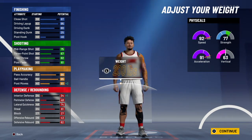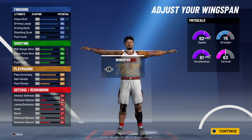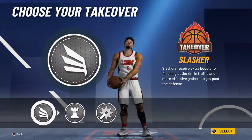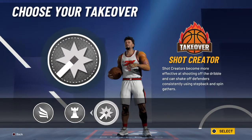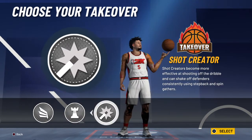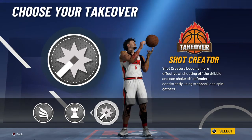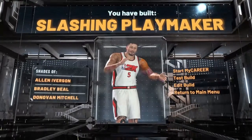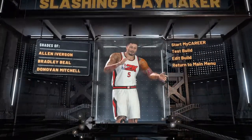Trey's probably around two hundred pounds — two-sixteen, two-seventeen, two-eighteen somewhere around there. His wingspan — slasher, playmaker, shot creator. Shot creator on the game isn't really that good, but I'm gonna go with shot creator. So he's a slasher playmaker — I'm gonna test this build out.